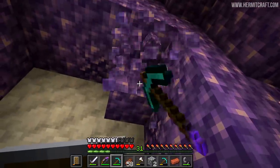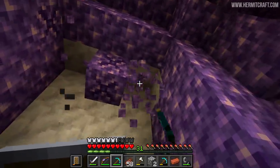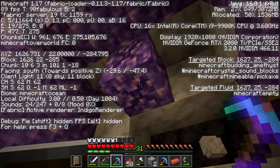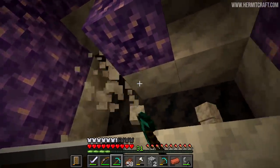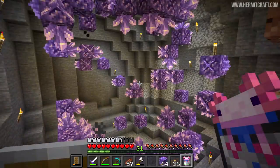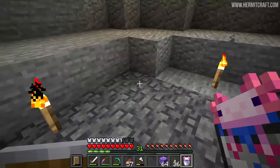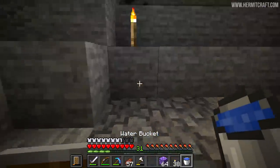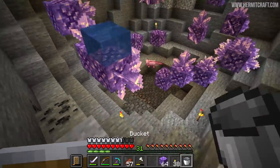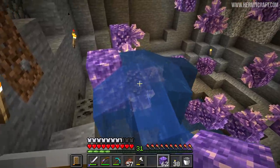In terms of farming this, I don't really have any ideas for automation — maybe something with pistons in the future. For now it's obviously a good idea to come and expose all of these ones. These are the budding amethysts and they will naturally just grow those crystals on all sides, so it makes sense to rip out all the blocks around them. I didn't bring a bucket of water with me. I was thinking maybe water flows might pop these off — but no, water doesn't pop them off. That's the end of that idea.